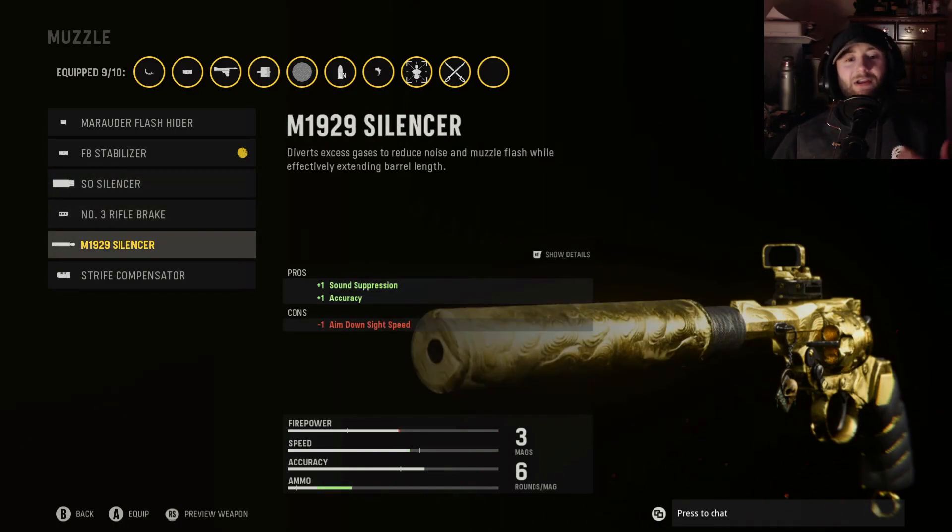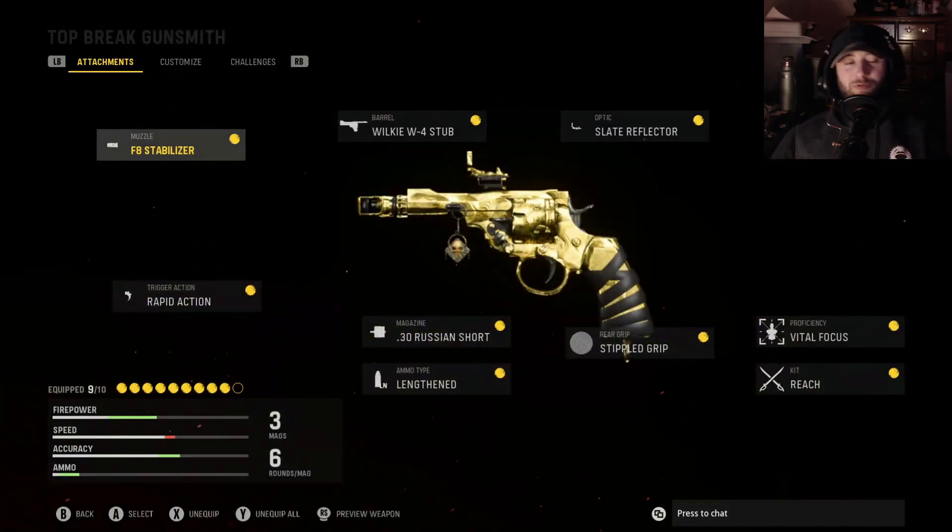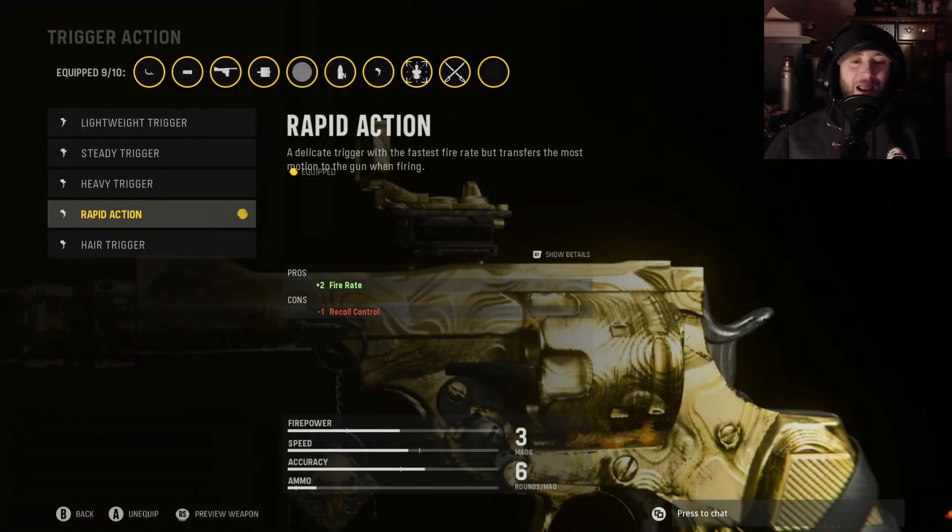If you'd like to throw on a suppressor, go with the M1929 Silencer — useful for Search and Destroy. With the current mini-map setup in multiplayer, there's really no need to worry as much about appearing on people's mini-maps.